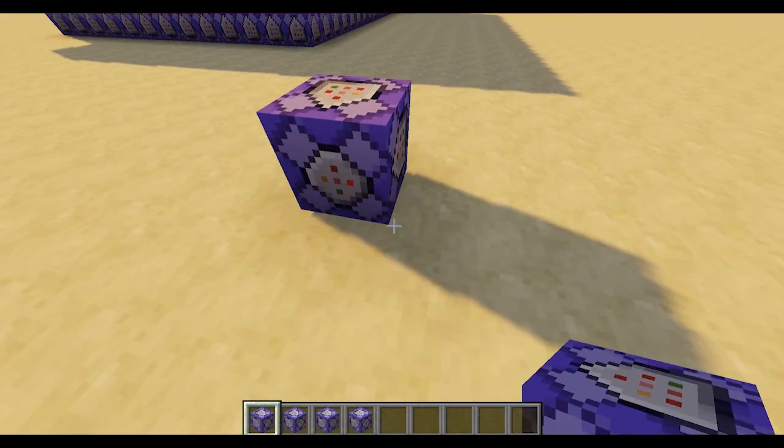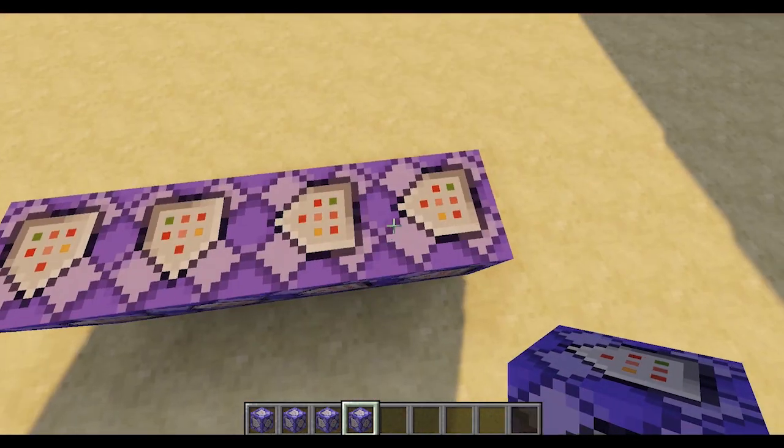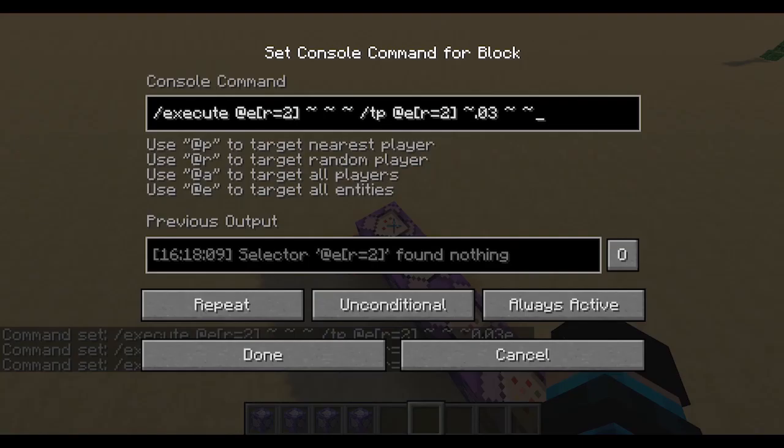So here's the four commands for it. If we walk on these, it'll pull us in every direction. Here's a command for that direction, here's a command for that one, here's a command for that one, and here's a command for that one.